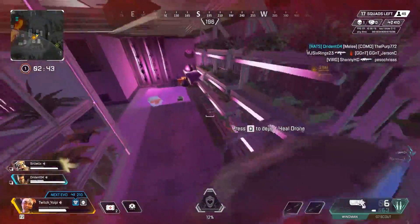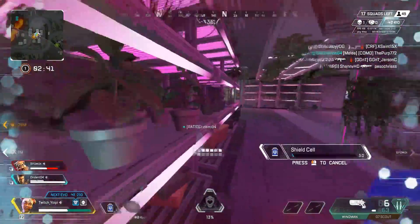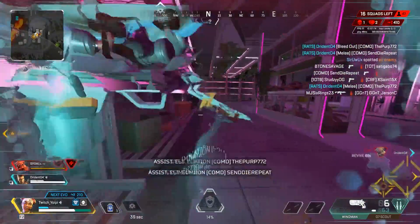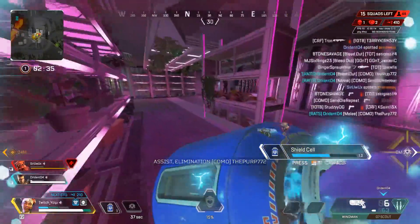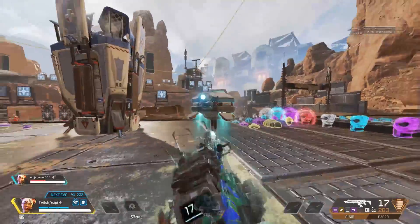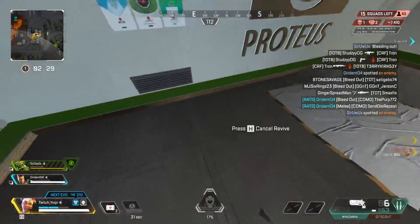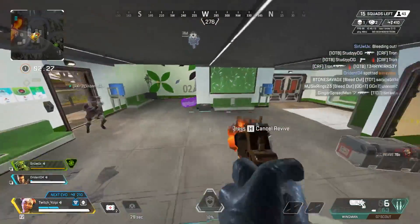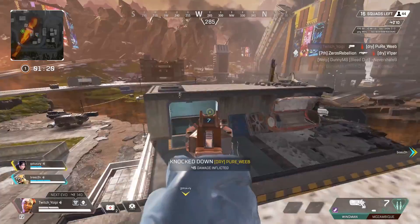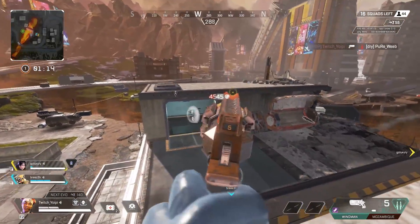Getting better positioning is more important than healing fully in a fight, so use whatever health you get from it as an added bonus. I've seen many people sit behind a rock and heal to max HP while their teammates are 2v3ing. The health drone is also indestructible, allowing you to strafe and play around it for some cheeky shots. You can heal in the storm but the drone will break fast unless you're in a heat shield — if you're desperate, throw it down and get a couple ticks of health.